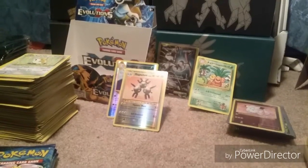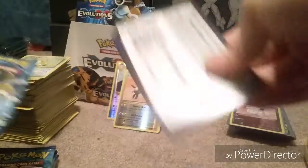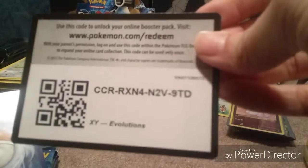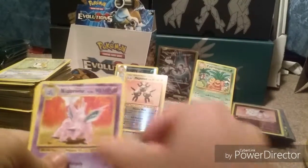Got a train of cards: Charmeleon, Kakuna, Weedle, Rattata, Tangela, Staryu, energy card, Ghastly Reverse Holo common, and a Dewgong. Tangela. But yeah.